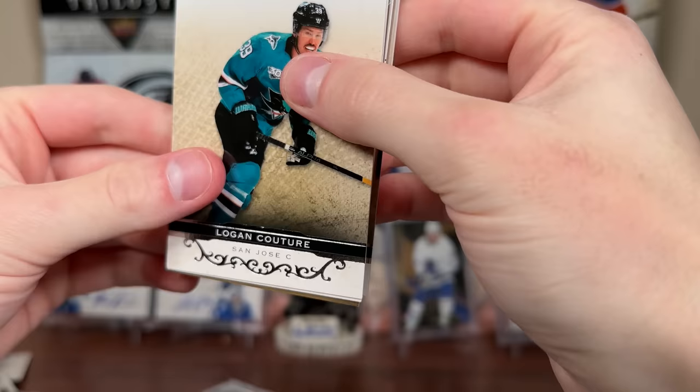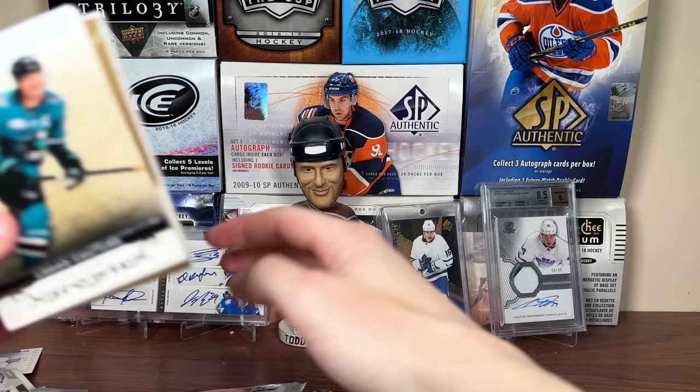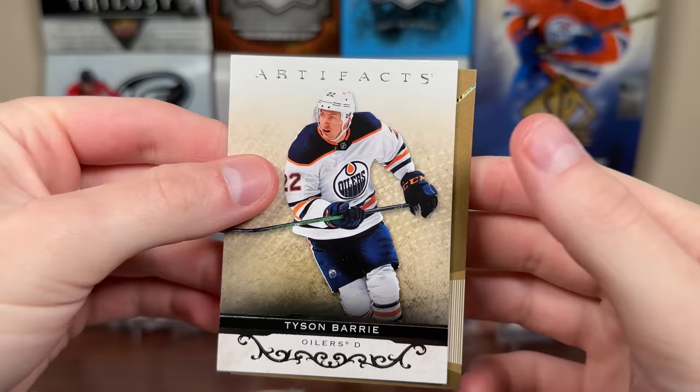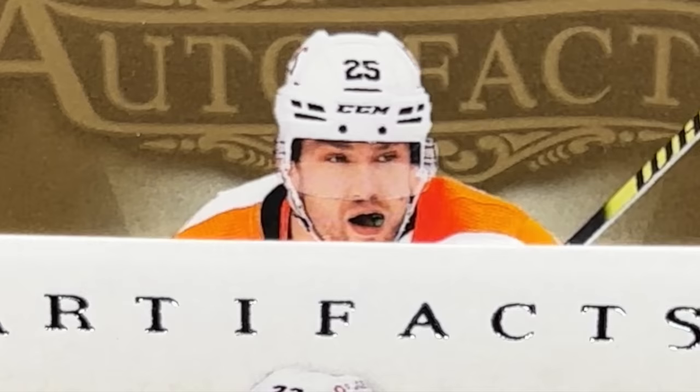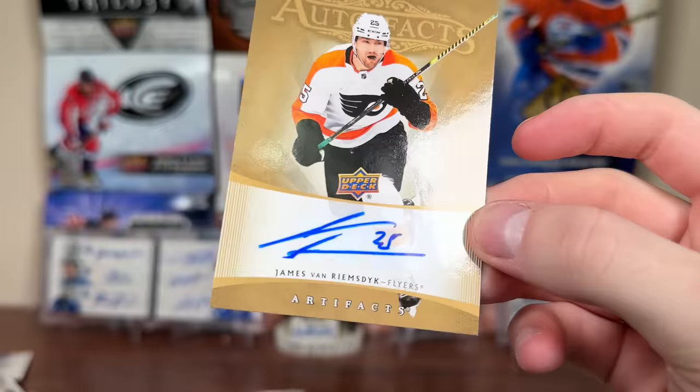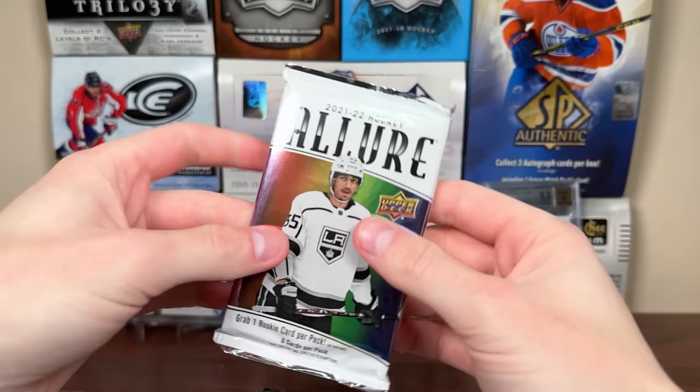Let's do 21-22 Artifacts — see if we get anything in here. Looks like we do — that might be an Autofacts. Yanni Gourd — the checklist is all over the place if I last remembered, a lot of interesting names. But judging by the stick there, I'm not sure who that could be. Couture, Tyson Berry. Let's review it — definitely an Autofacts, 25. JVR — there you go, James Van Riemsdyke Autofacts. Did not get traded at the deadline for the Flyers there. Let's see what his future holds — kind of cool seeing his autograph with 25 there, as it's always been with 21.